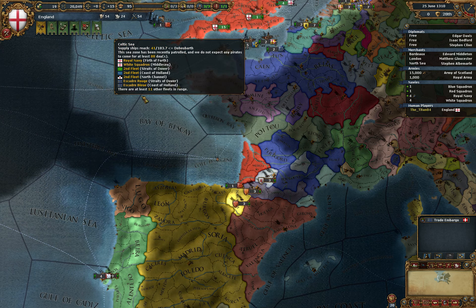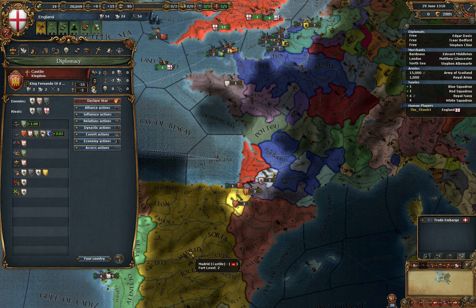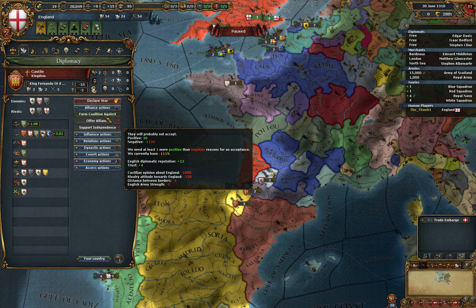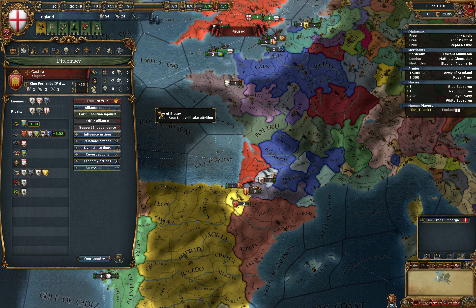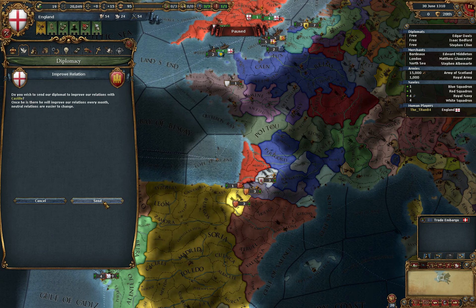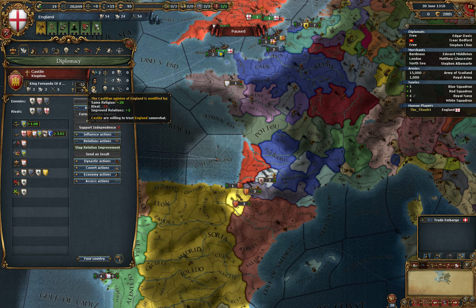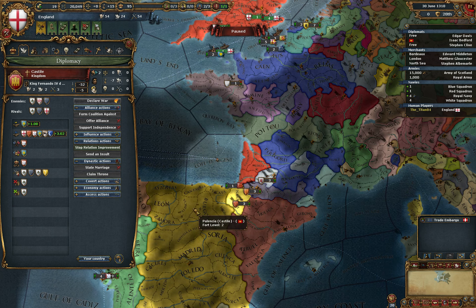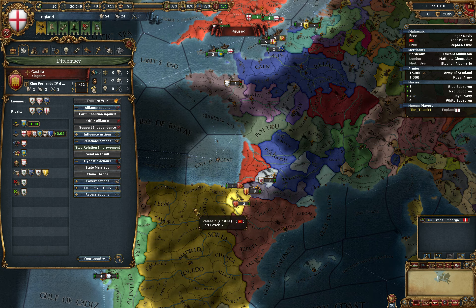The Dauphin wants an alliance but I do not want to ally with them. I want to ally with Castile. They have already rivaled me, how lovely. But we can improve our relations with them, and hopefully we can get something going there, because I am going to need them for my expansion plans further on.